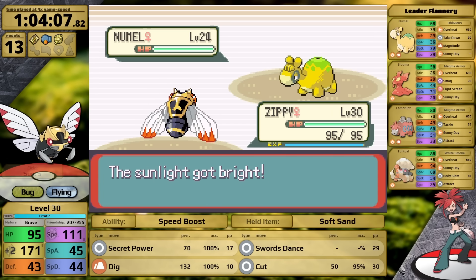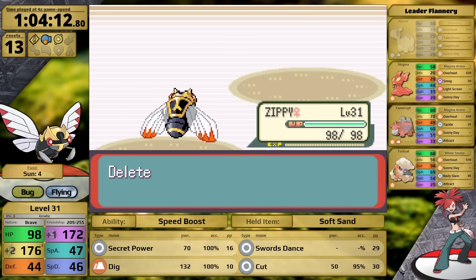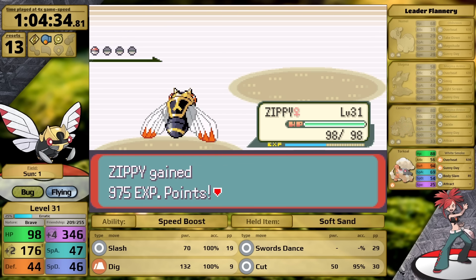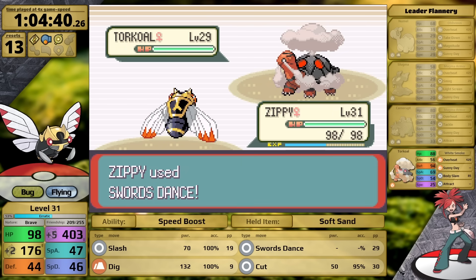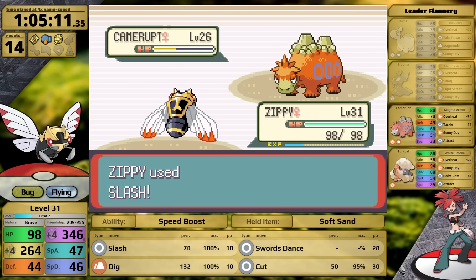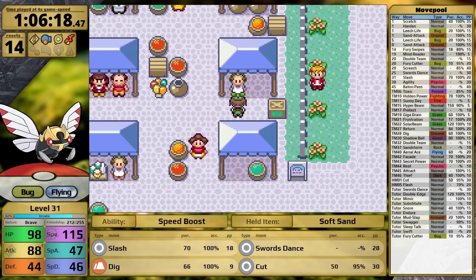In Flannery's gym it's usually easy to set up against Numel, but it sets up Sunny Day, making me think Overheat will do massive damage. I try to go for the knockout now with Secret Power. Ninjask levels up to 31 and learns Slash, which I put in place of Secret Power for more damage on crits. Slugma faints to a single hit, Camerupt is one-shot with super effective damage, and then we face Torkoal. I make the weird choice of using Swords Dance — I got scared of Torkoal surviving Dig — but that makes no sense, and Torkoal just uses Overheat to one-shot Ninjask. In the next fight, I set up twice against Numel safely, sweep the rest with Slash, and use Dig against Torkoal for super effective damage, earning the fourth badge.